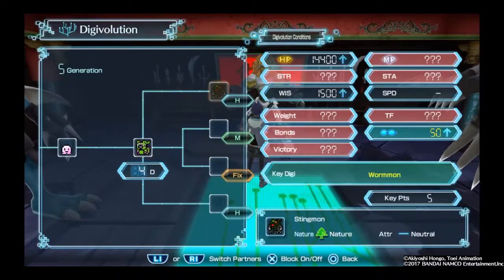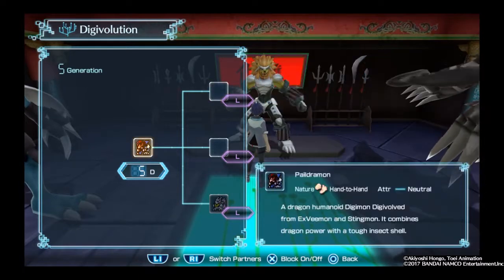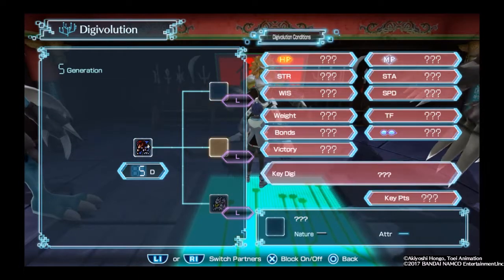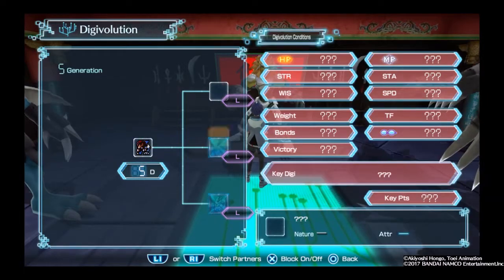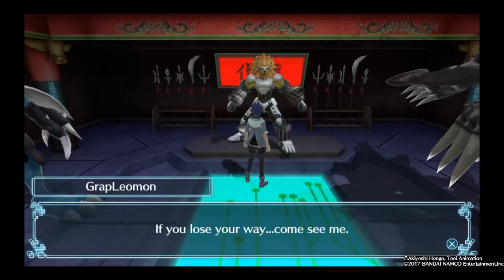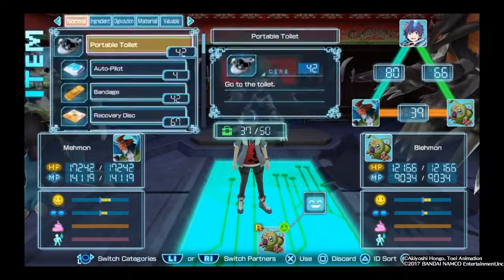It starts with Wormmon here. Let me take a look. Paildramon — I believe Imperial Dramon is at the top. I don't need Yield Force, I probably don't need this either. It's usually at the top because of Agumon and Gabumon that go into their main Digivolution line. And as for Wormmon, I'm going to get him the Evolution that leads into what I need.